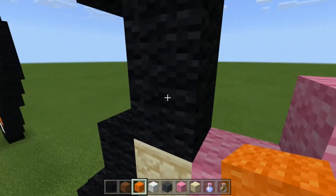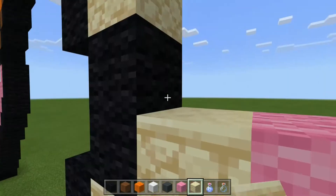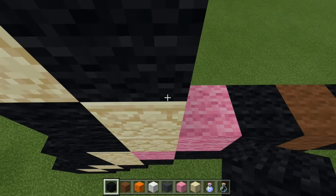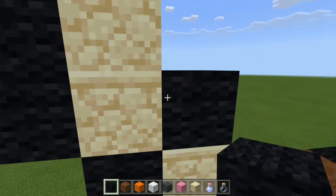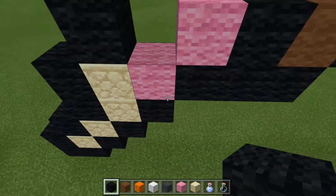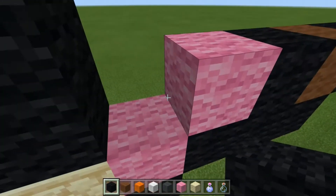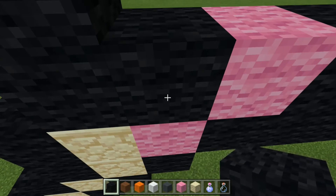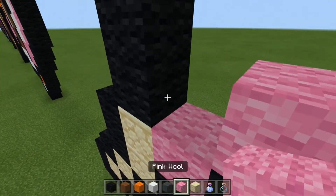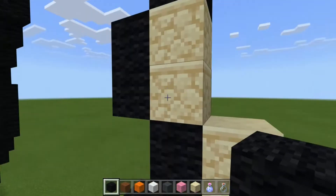Let's do the beak first — let's make the beak a little bit better. Go to the pink wall over here. Do two sandstones on top of it, then a black wall on top of that. Do two sandstones next to it, then on this one do black wall.